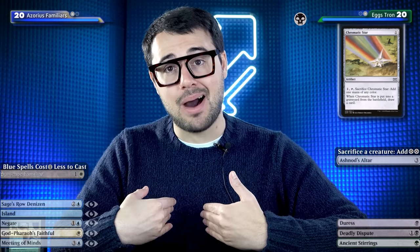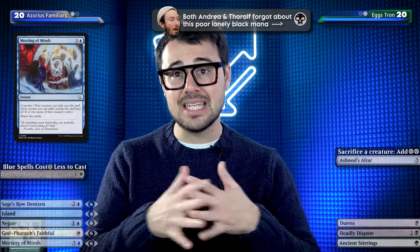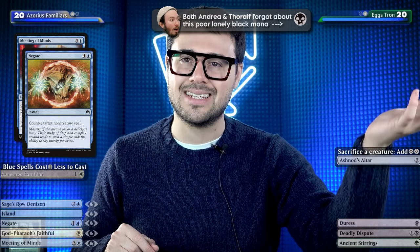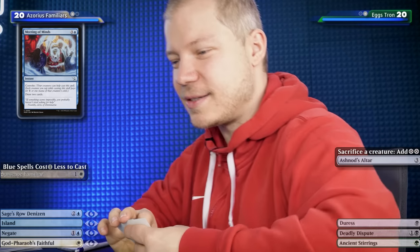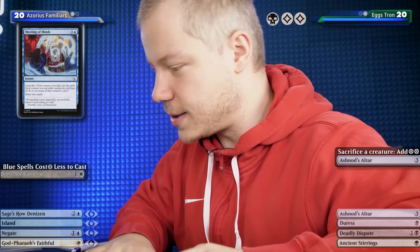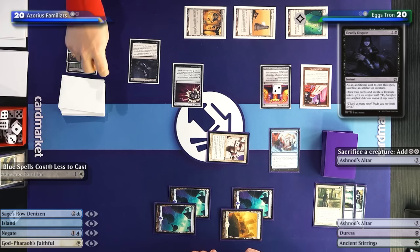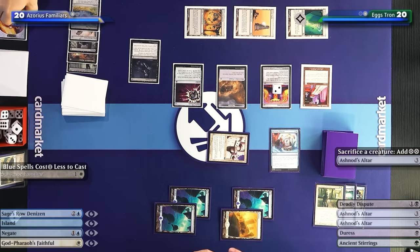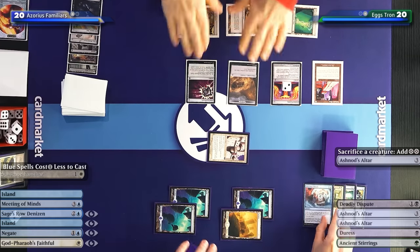Let's be more mana efficient. At the end of opponent's turn, I convoke Meeting of Minds for instant speed draw two - in response Tore-Off cycles Chromatic Star for a black, makes a Golem from Golem Foundry, then sacrifices the Golem with Deadly Dispute drawing two and getting a Treasure. The Golem comes and goes. Now with one colorless floating, I draw my card for turn. I'll start with God-Pharaoh's Faithful which was sideboarded back in - then cast Archaeomancer. If it resolves I target Dust to Dust in the graveyard, but I'll Forbid that by sacrificing the Spellbomb.